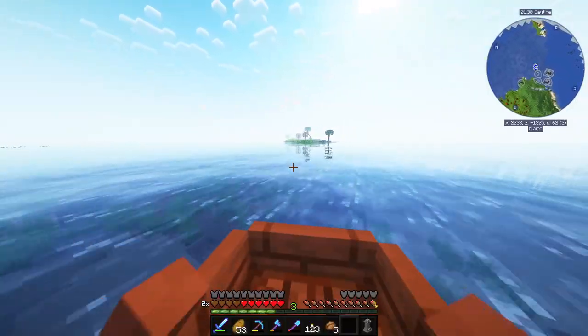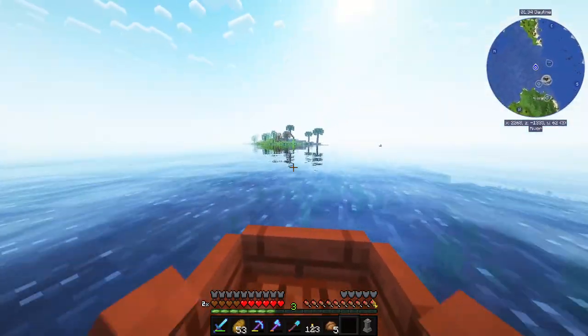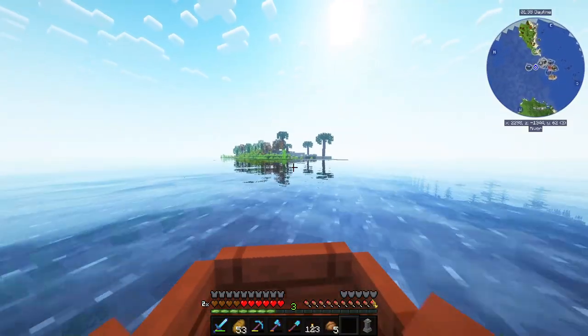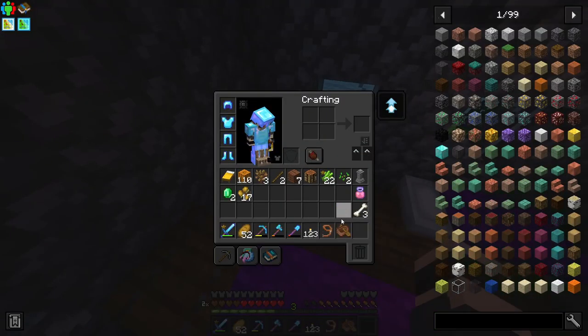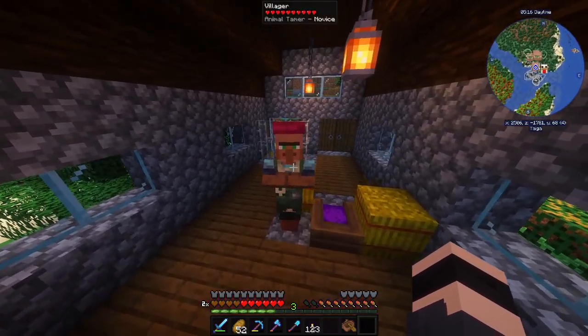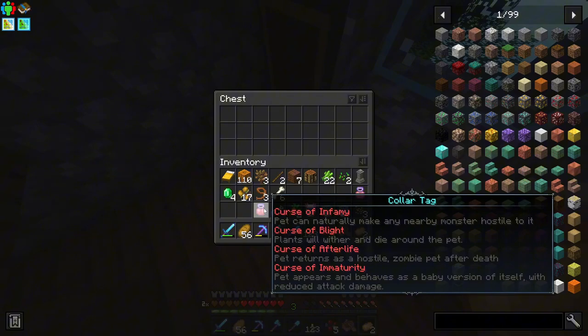Our only way forward is by boat, so let's get on the boat and see what's on the other side of this world. I researched what the deed of ownership does — it's basically useless for us because it's for passing ownership of your pet onto other players. So yeah, that's useless to us. This is like the worst color tag ever — crossover, infamy, blight, afterlife, and immaturity.